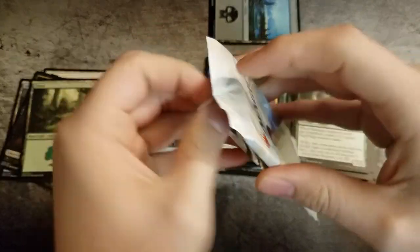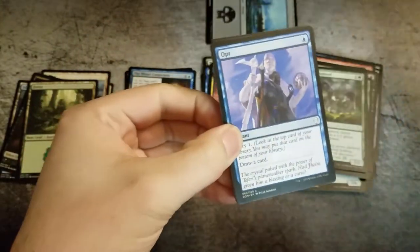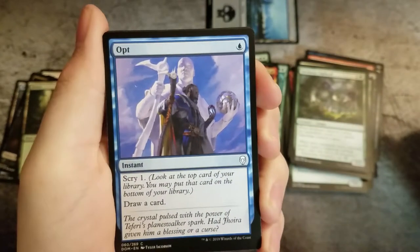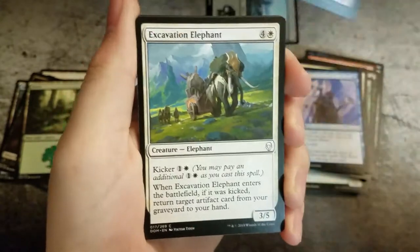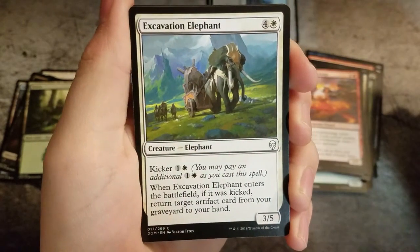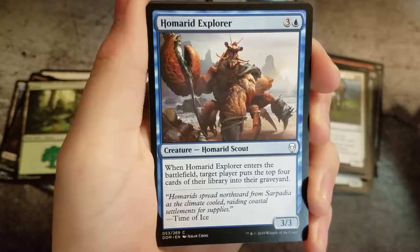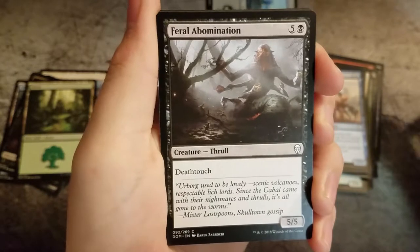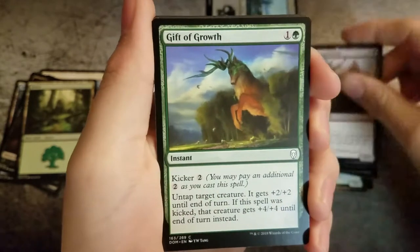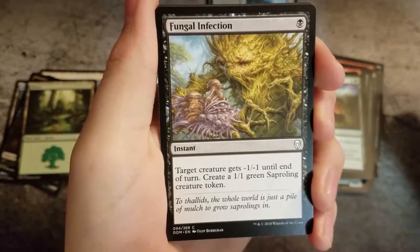Final pack. We have Opt, Gitu Journey Mage, Excavation Elephant, Homorid Explorer, Feral Abomination, Gift of Growth, and Fungal Infection.